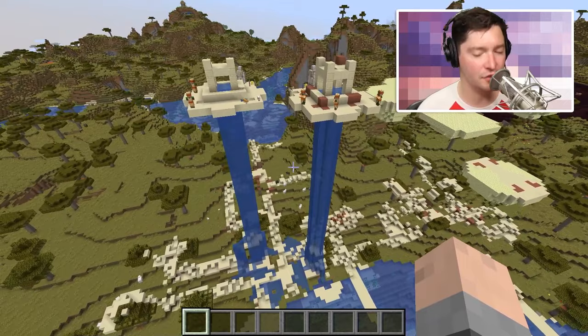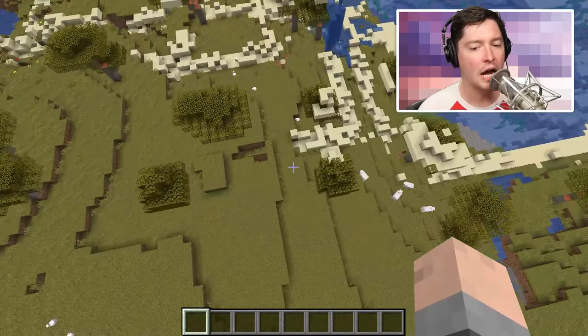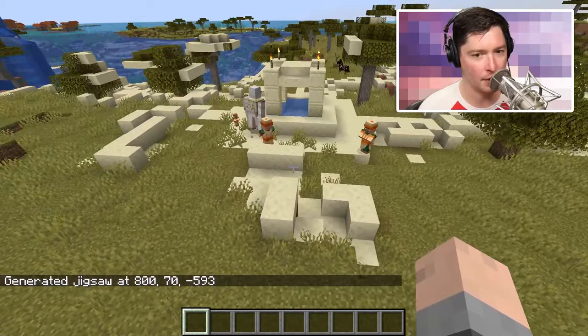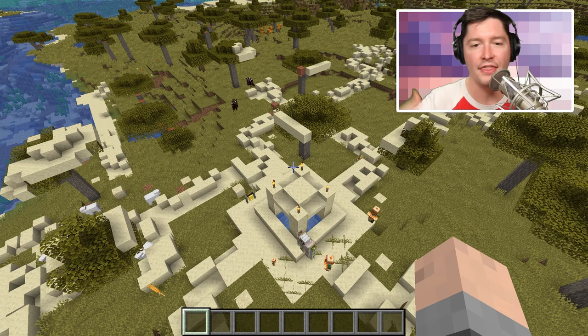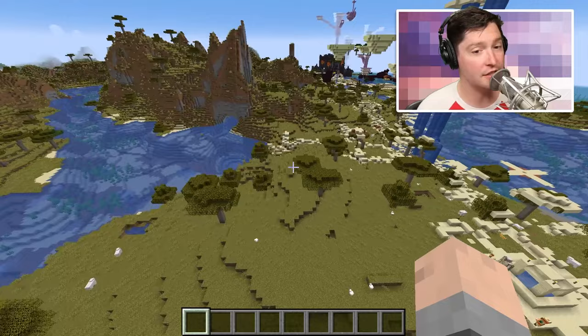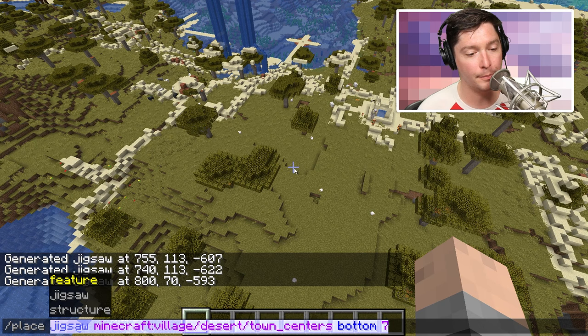I'm sure this is much more powerful than I can demonstrate because jigsaws allow you to do much more things. Right now I can't actually get a village to generate using the jigsaw command that includes all of the other stuff you'd expect — the homes, the stalls with animals, that sort of stuff. Just know that the jigsaw command is there, it's a lot more in depth, and could be used by people who know how to use those types of things in the future.